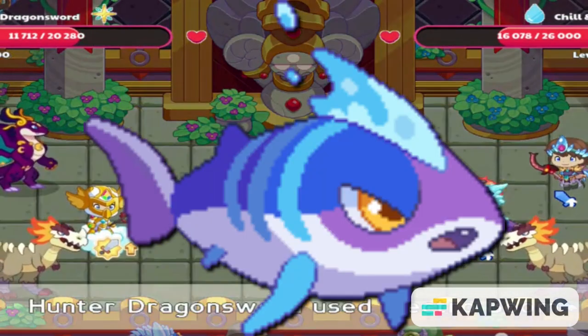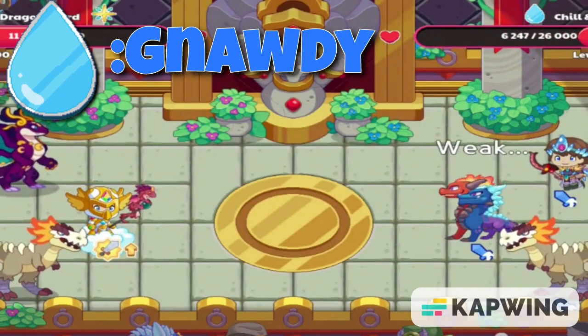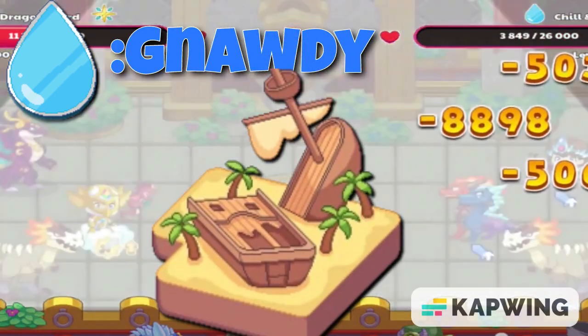Finally, with water, we have Jannotti. With an 8 to 2 power to health ratio, Jannotti does a lot of damage and it has really good spells. They can be found in Shipwreck Shore and are also the de-evolved version of Crookfang.